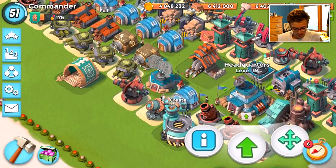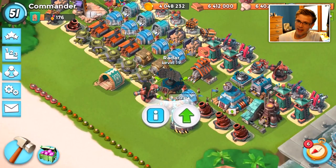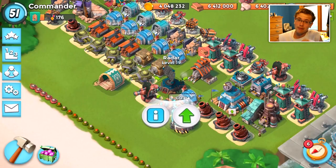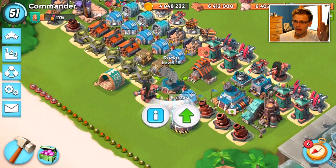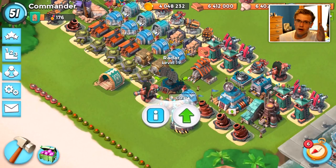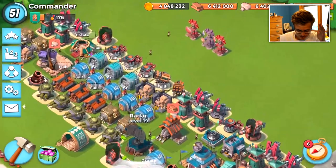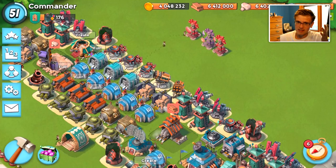What you need for that is HQ level 19. With HQ level 19, you will get the level 19 radar. And do you know what that means? You get Hammerman HQ level 55, and when you destroy it — which I know you will be able to after I show you how to do this — that's how you unlock him.